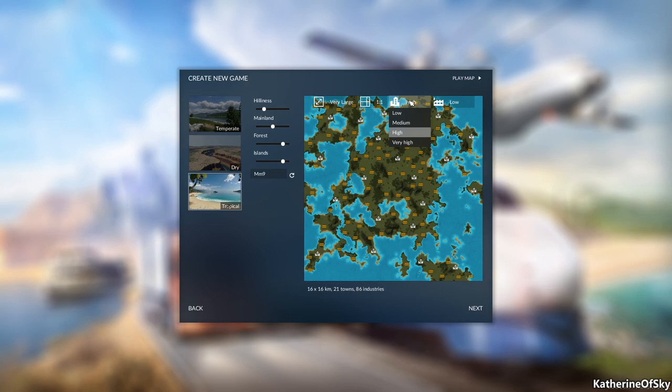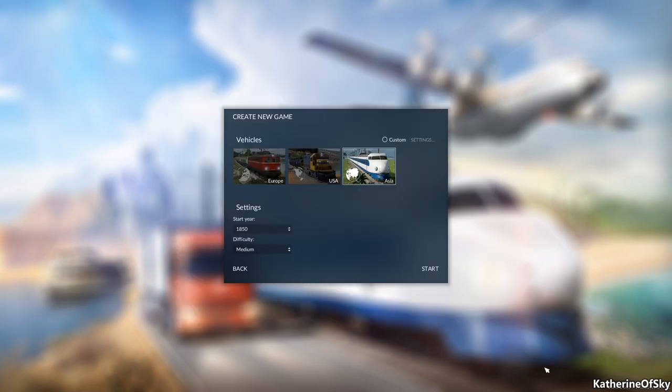We're going one-to-one; the other options basically make the map thin and long. We're going high cities because we want cities fairly close together, especially in the early game, because we're starting with the very dawn of the age of railroading around 1850. We want places close enough that we can get from town to town with a stagecoach. We're having low industries because I always enjoyed sparse industries that we travel across the whole map to find. So anyway, we have 21 towns and 86 industries.